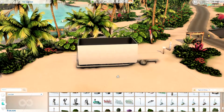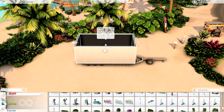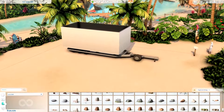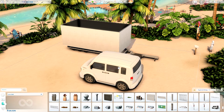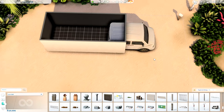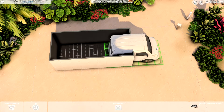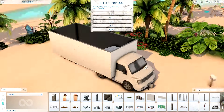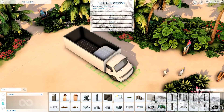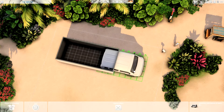Today I am building this beach camping spot in Sulani where we are going to have two different looking and sized campers parked right next to each other. One is going to be an actual camping van, meanwhile the other one will be a camping trailer that can be attached to a car. In the beginning I was hoping to get another camper in here, but I just couldn't make it work without looking too cramped.